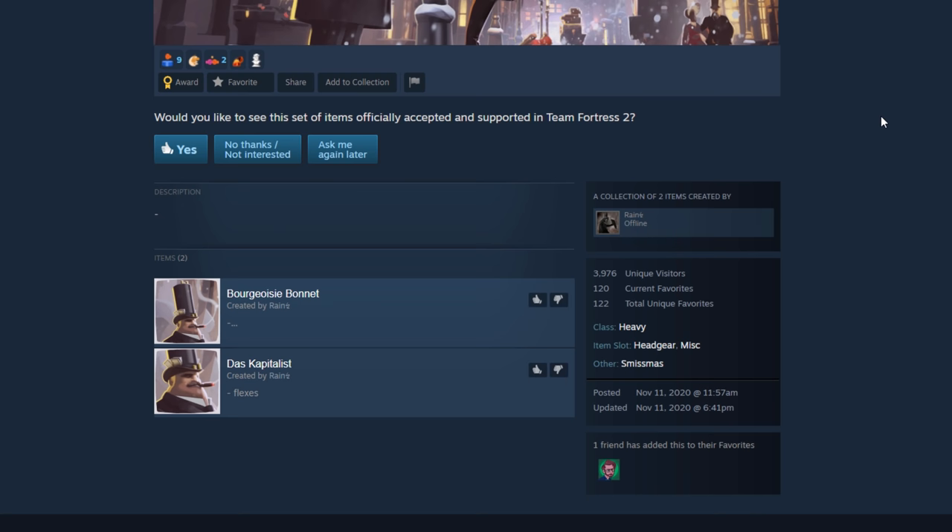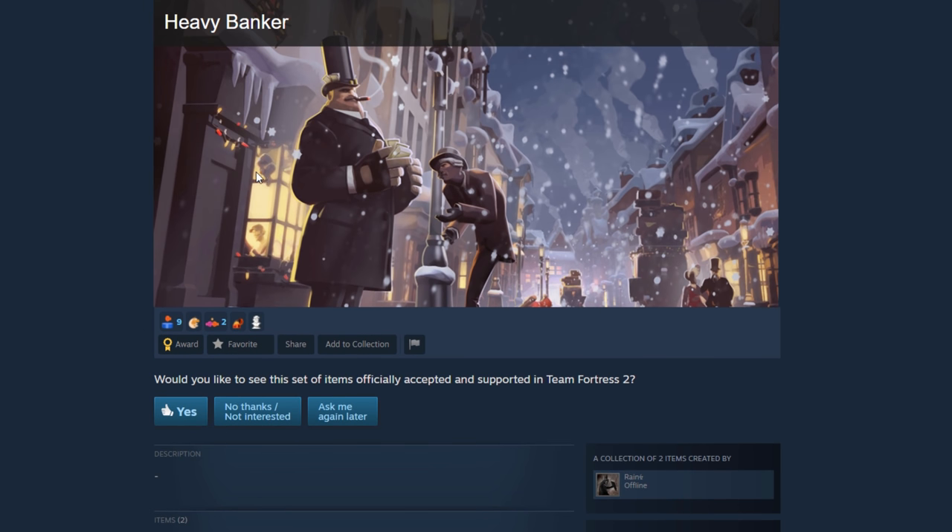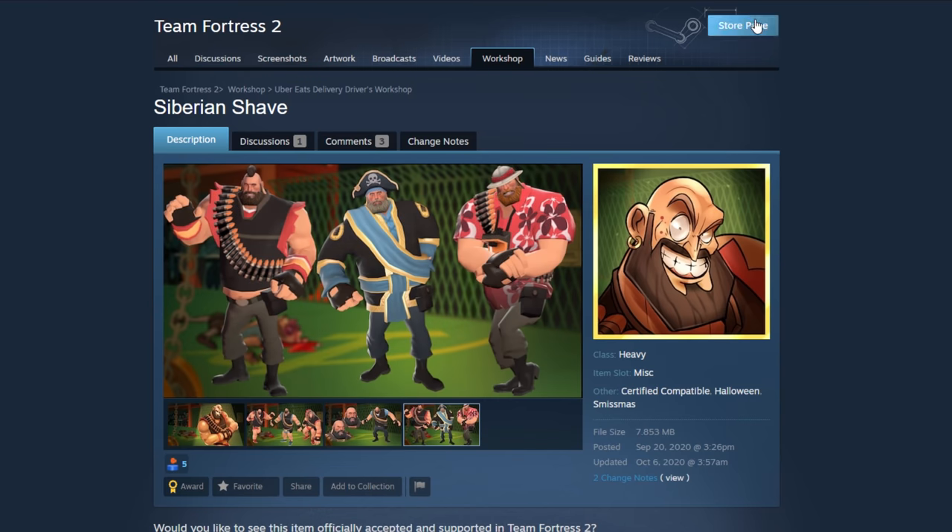Next, the Heavy Banker. This is a combo deal — you'd get a mustache and cigar look with a very tall top hat for Heavy. I'm going to put an 'ask me again later' on this one. It's a neat concept but I'm not too sold. It's kind of a Scrooge concept for Heavy — not quite sold yet.